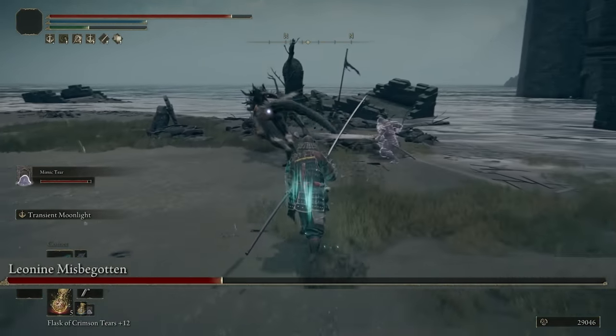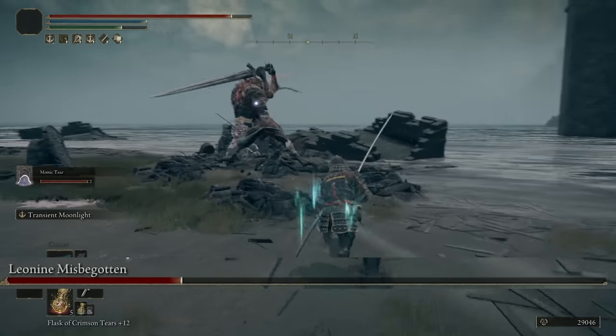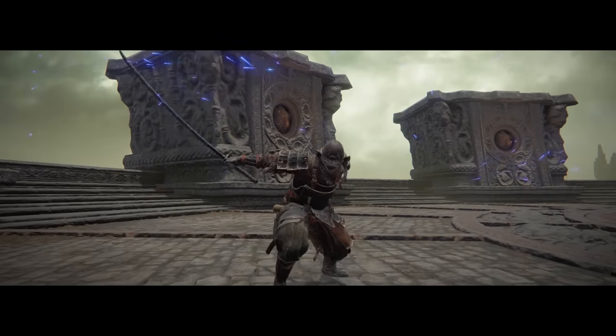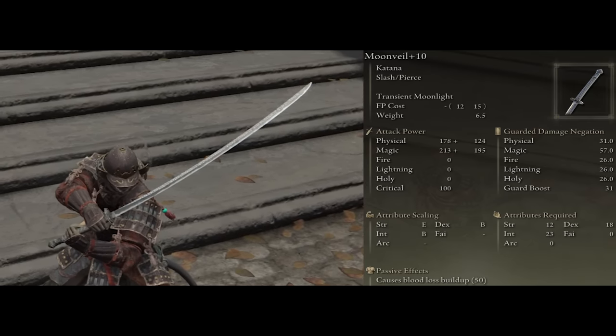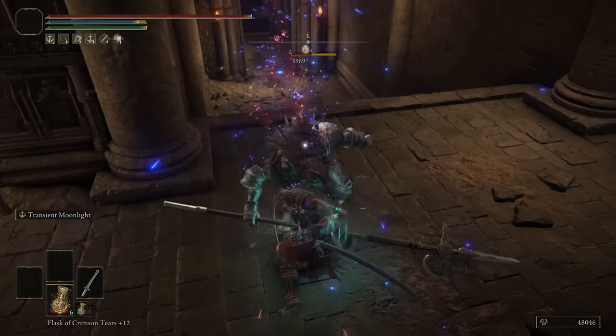Alright guys, let's dive into the build starting off with the weapons you'll need. We're gonna have two different kinds of katanas that work amazingly well in different situations. The first one being the Moon Veil — and yes, I know, the Moon Veil only has one attack — but I actually made it really viable all around so you don't just depend on its special attack to do damage.